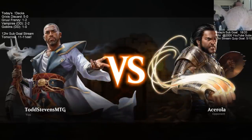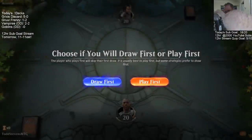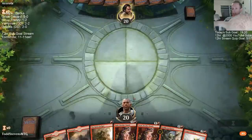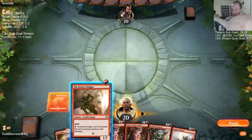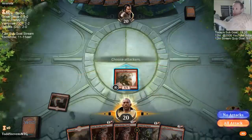Goblins looking strong! We beat Nexus and Monoblue — those are the kind of decks we want to be playing. We don't want to be playing Sultai. Come on, Nexus — I want to beat up on these Nexus players.